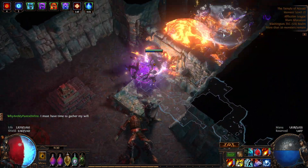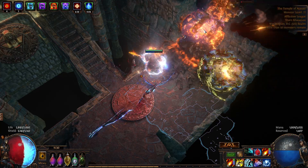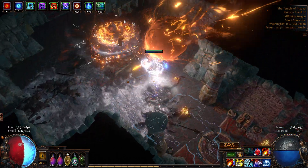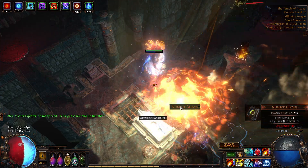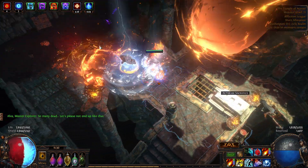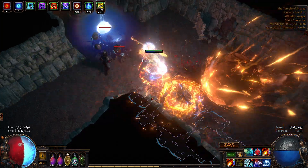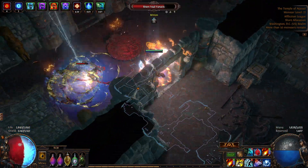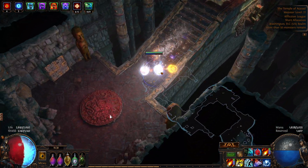All right, we've made it to the Apex of Ascension and we'll clear this out. My complaint with the Affliction League is that it makes mobs super tanky and then the blue orbs make them hit so hard. It kind of messes up the balance for certain other mechanics — like if you're trying to do Alva missions, it doesn't even have to be blue because they all give ridiculous amounts of damage reduction.